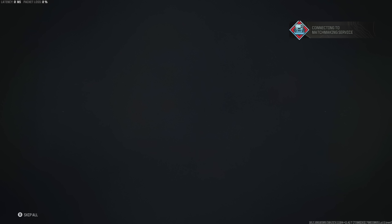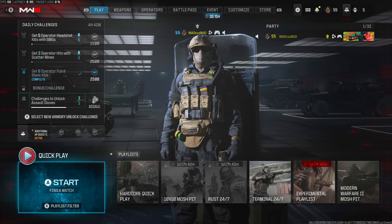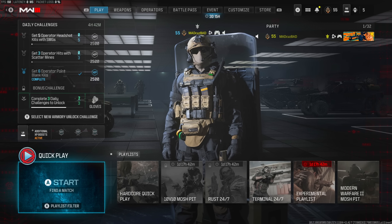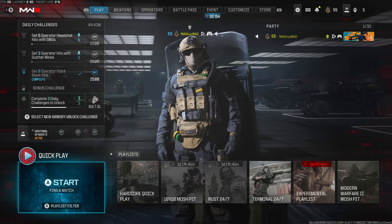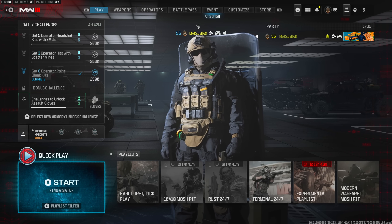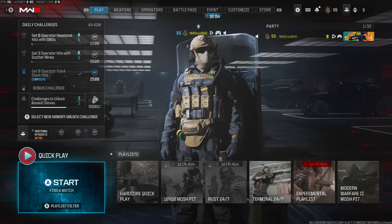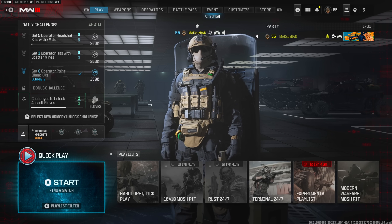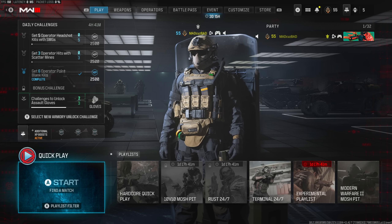I heard some other guy say GGs at the end - he was sounding real stupid. That was a fun game! That's gonna do it for the video, hopefully you guys enjoyed it. I just wanted to mess around with this shotgun in S&D. I feel like we're gonna have a fun year messing around with shotguns, pistols, and stuff like that. Forged shotguns are done - let me know in the comments which other weapons you'd like to see me use and unlock. If there are specific categories you want to see for videos I'll definitely do it. Catch you guys on the next one - peace out!